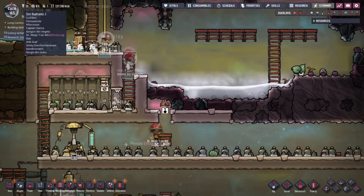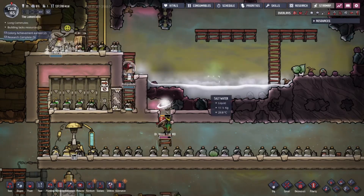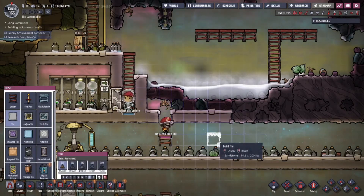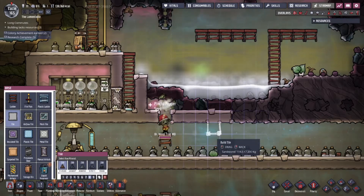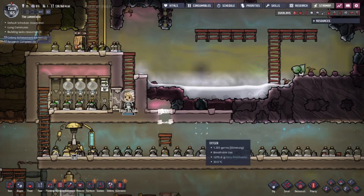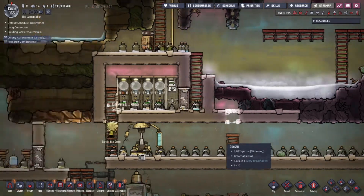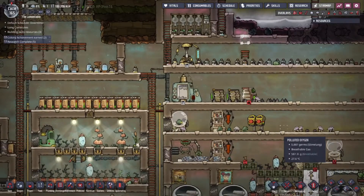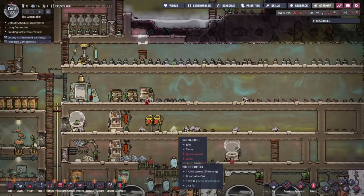Dr. Meep-Tran has slime lung — our doctor, somehow, has slime lung. She doesn't look happy. I'm having trouble breathing, I guess — it's probably the slime in her lungs. That would make sense. That's a lot of polluted oxygen in here. These guys are far-polluted because they're safety boys, aren't they? I don't think so, no.